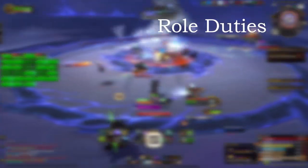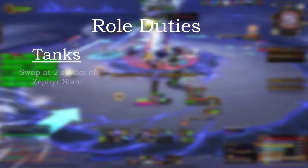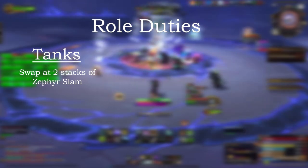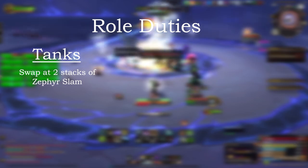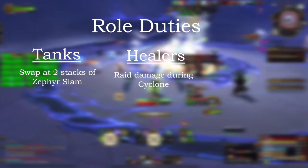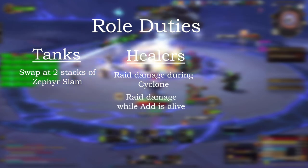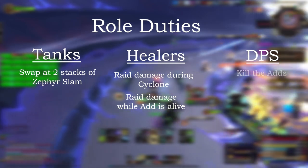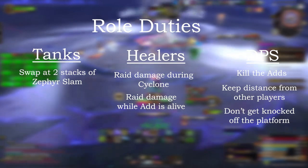Role-specific responsibilities. Tanks: Dathaea will use Zephyr Slam, which applies a debuff increasing damage taken and knockback distance by 55%. It stacks, so tanks should swap at 2 stacks. Healers: Cyclone deals damage to the entire raid, and the adds deal continuous damage to the entire raid until killed. DPS: kill the adds, keep distance between other players, and don't get knocked off the platform.